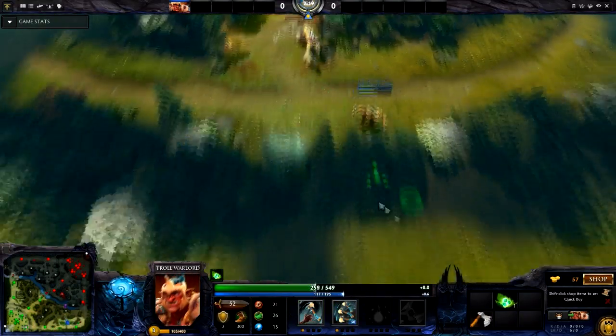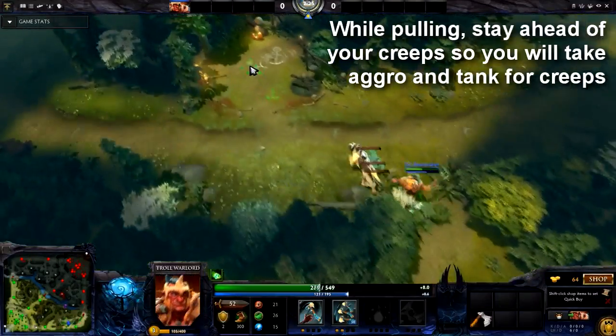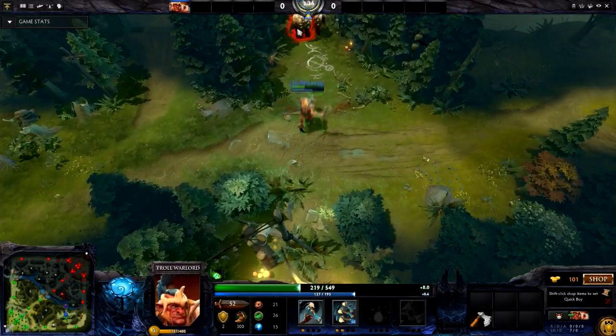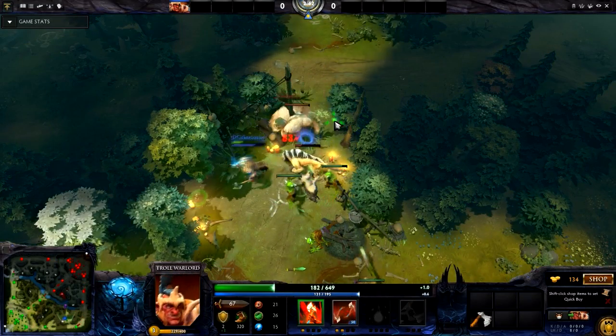The first cycle was very clean — we practically got every single last hit — and this is the second rotation. You can see we have gotten ourselves a bottle being delivered on the courier. Later we are going to be upgrading the courier if necessary, or just go back into Troll Warlord items. But never mind that, let's just focus on the jungle.